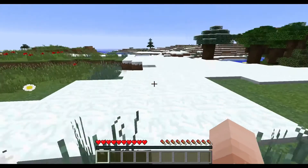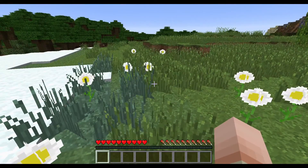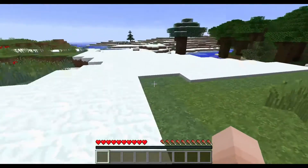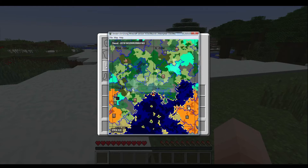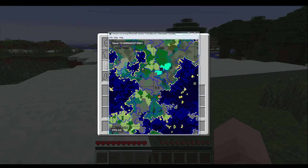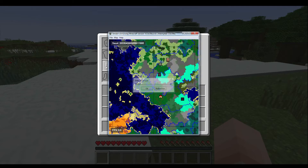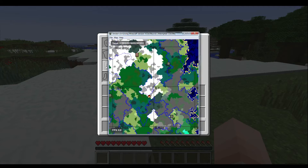Before I go into the changes, I want to talk about the seed, because the seed we have on this map is awesome. I'll go into AMIDST — it's a program for seed displaying — and show you how I found it. What you can see right now is AMIDST. It creates new seeds continuously, and I also wrote a program which checks each displayed seed against criteria.